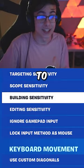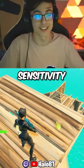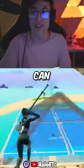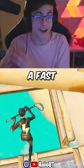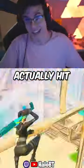You can adjust your building sensitivity to make it super fast, up to one thousand percent, and you can set your editing sensitivity separately. This means you can have a fast sensitivity for edits but a really low sensitivity for your aim, so you can actually hit some shots.